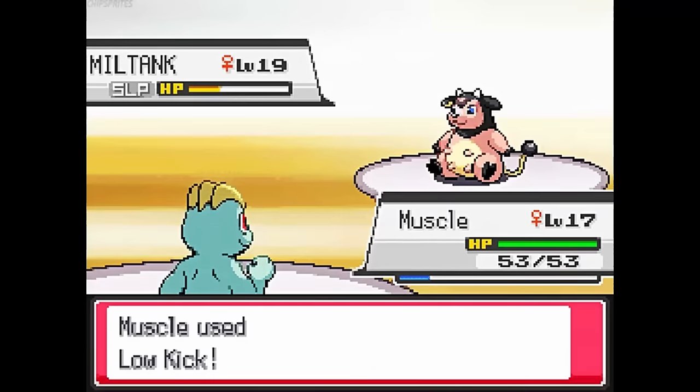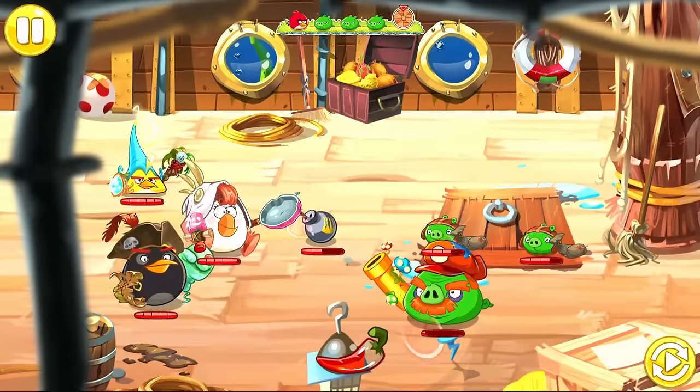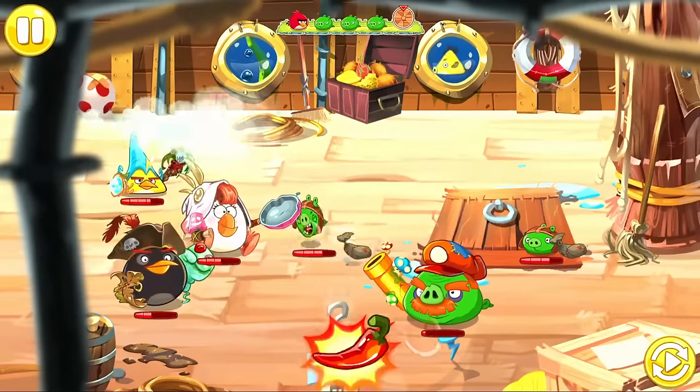Nuzlockes are a type of challenge commonly done in the Pokemon series, and pretty much when a Pokemon dies, you can't use them again. This forces you to be careful whenever you enter any battle or area. That same logic applies to Angry Birds Epic, except instead of Pokemon, it's classes.